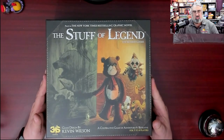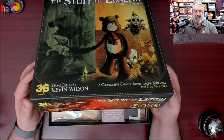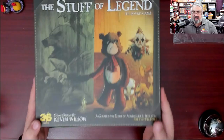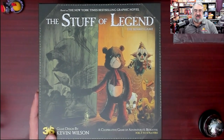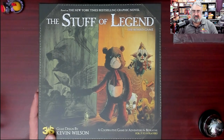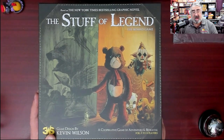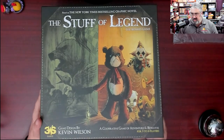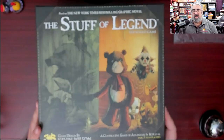All right, here we go. I'm cracking open my copy of The Stuff of Legend for the first time. Cooperative game - it says that - Of Adventure and Betrayal. Three to six players. But this is a game more like Battlestar Galactica, the fantastic Fantasy Flight game - they replaced it with Unfathomable in the new printing. Some of the stuffies will be working for the boogeyman.